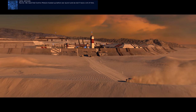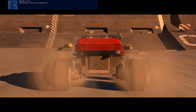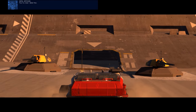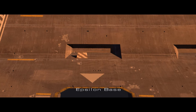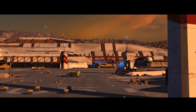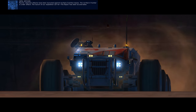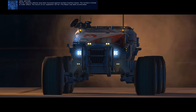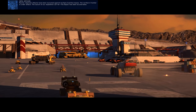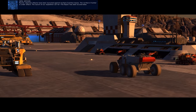Rachel, we need that control module hooked up before we launch, and we don't have a lot of time. Clearance to approach? You're clear - Gate 5. Rachel, Gelsian attacks have been launched against multiple coalition bases. The northern frontier is under attack. The launch of our expedition carrier, the Capisi, has been accelerated.